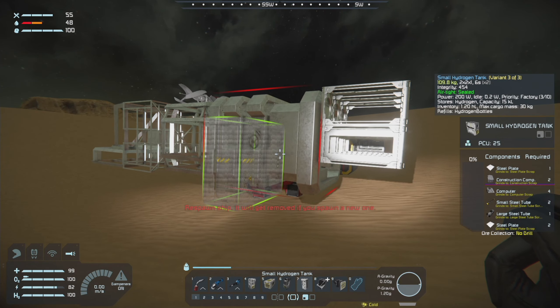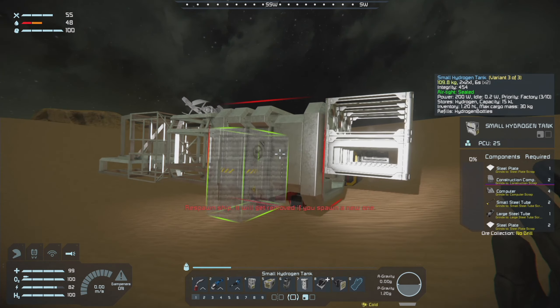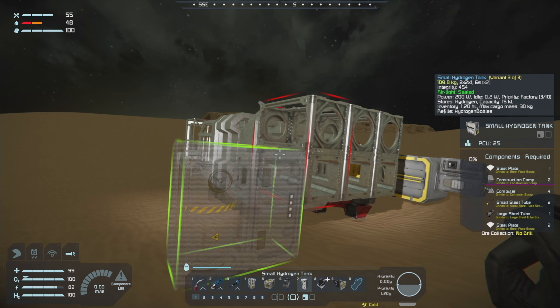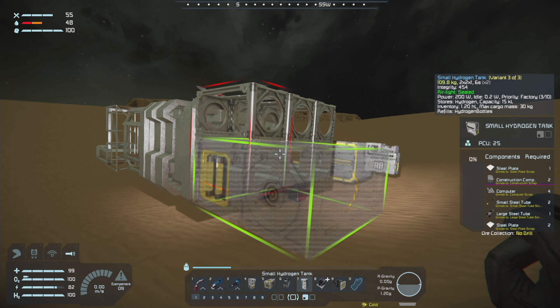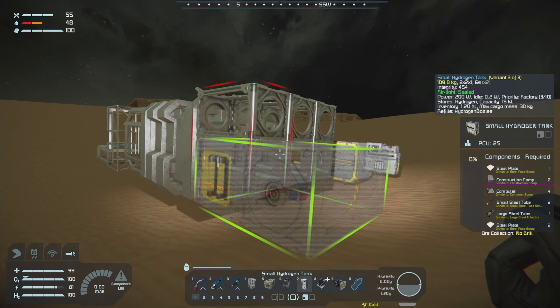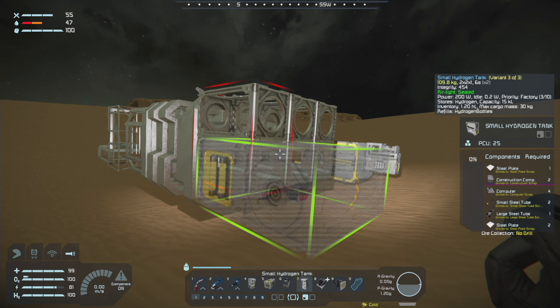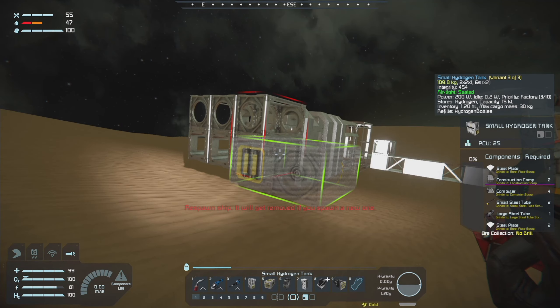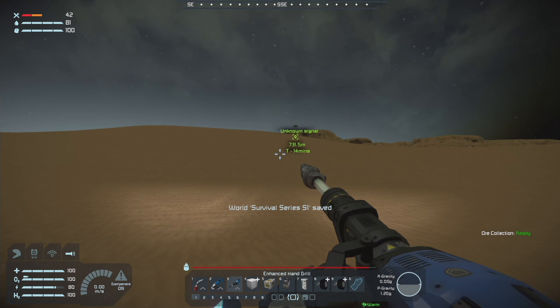We'll put it together at the end and stick some hydrogen engines somewhere, maybe on the side. That's the start of it, so I'm going to get the rover built. I'll do some welding off camera and we'll see how it turns out. I'd like by the end of the first episode to have the rover ready to go — we need a gyroscope, antenna, ore detector, and all that kind of stuff. I'm going to try to get this welded up with some wheels on it.